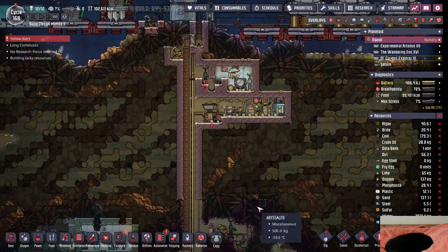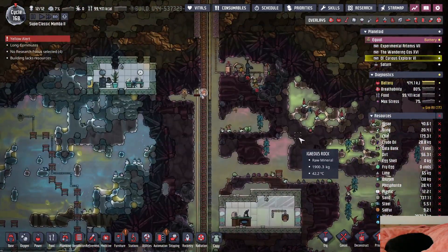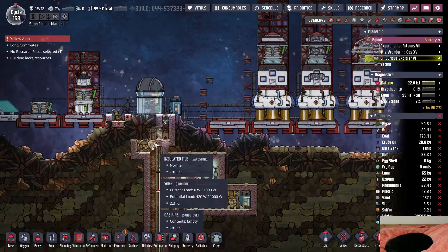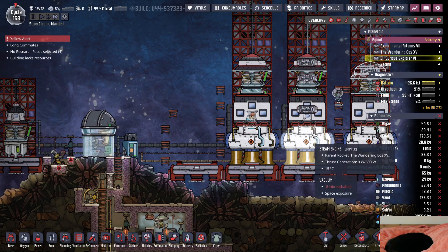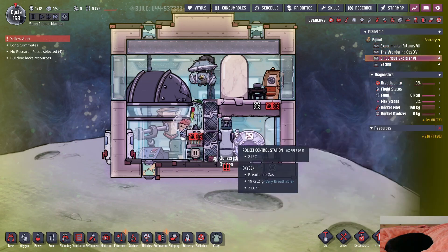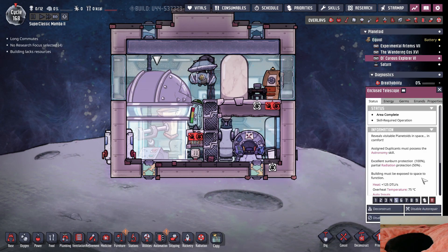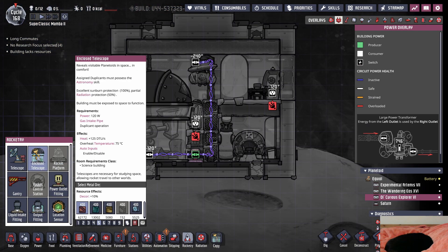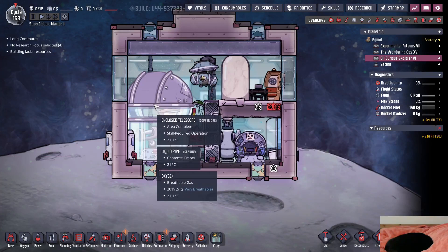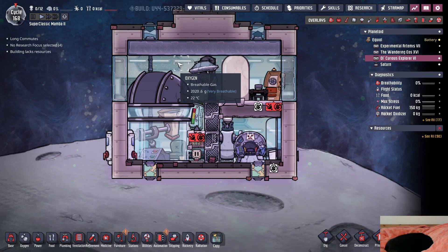We're just gonna have to yellow alert that - they are not moving the oxygen at all. I have 138 kilograms. Oh, is he moving 100 kilograms? That's actually really good. Let's go! So how much oxygen does this use? It just uses the same amount of oxygen that the dupes breathe. I should have done spaghetti pipes to hold more oxygen in the pipes.